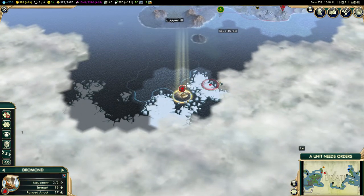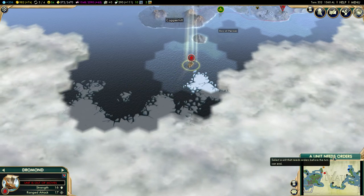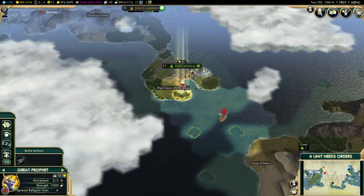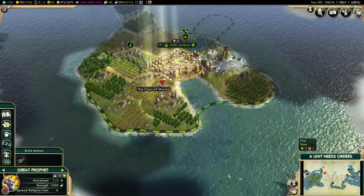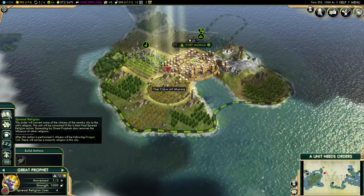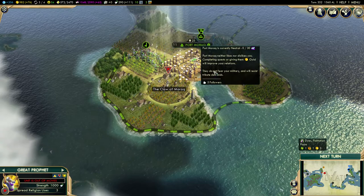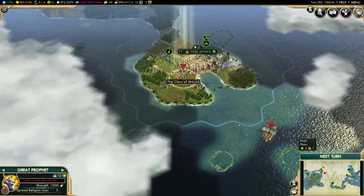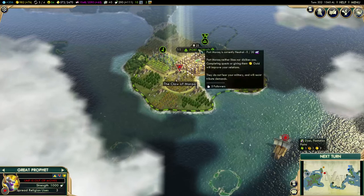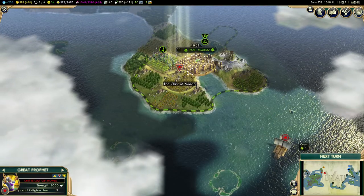This Dromond down here that I haven't given a name yet — I'm going to send it to explore. And the Great Prophet — move forward and spread your religion. So Poolt Morak is now going to be following the Dragon Cult. It only shows five — do I want to use his second spread of religion? I don't know. Let's just move on to the next turn for now.